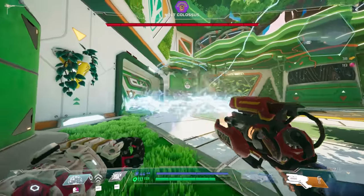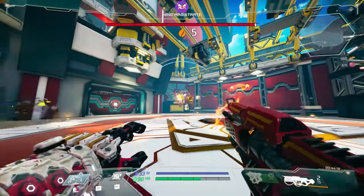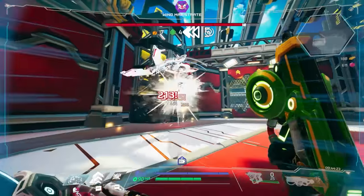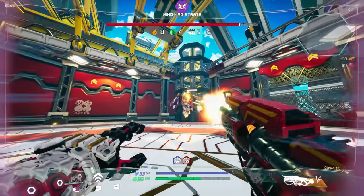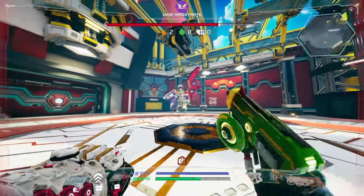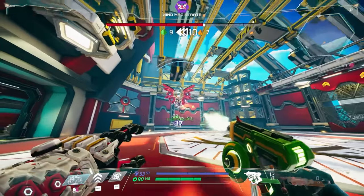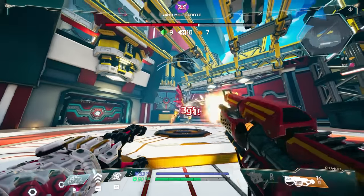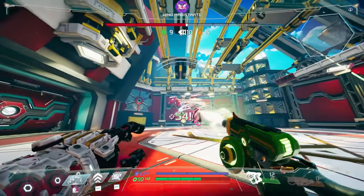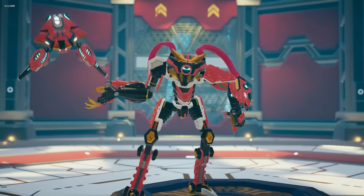If I had to rank these bosses by difficulty, I would say the easiest is Colossus, the middle is Wind Magistrate, and the most difficult is the Strike Mantis. They're all significantly more difficult than the enemies you fight before. None of them are a walk in the park, at least not the first few times you play. For the most part, I like these bosses quite a lot. If I get hit by them, usually it's my fault — they telegraph their attacks properly, but they really hit hard. Mess up a few times and you're dead. I like these designs quite a lot. The Wind character just looks really cool, and the Strike Mantis just looks like a smartass. Colossus is just kind of there — probably my least favorite one.